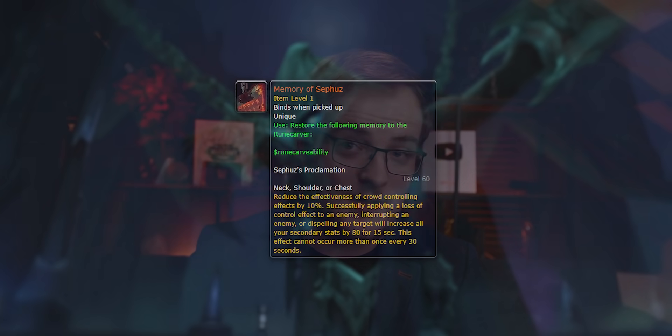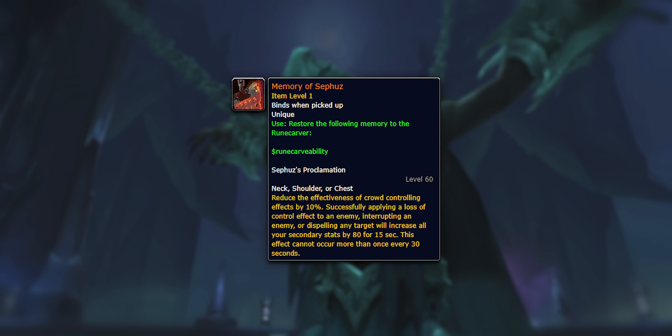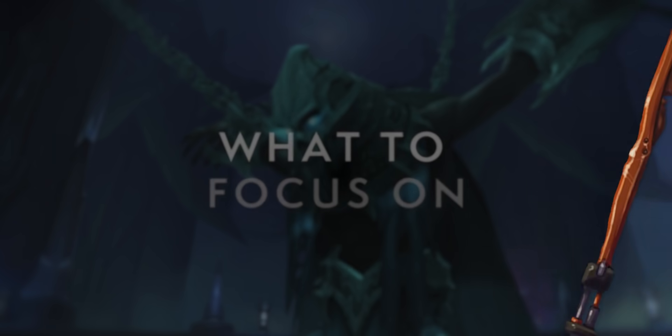Each legendary power is tied to two or three specific gear slots — for example, Sephuz's Proclamation can only go on neck, shoulders, or chest. Generally, you want to pick the highest-value slot when crafting a legendary, since your legendary will likely be your highest item level piece. Making use of the extra stat budget on a chest versus bracers, for instance, is a wise move.